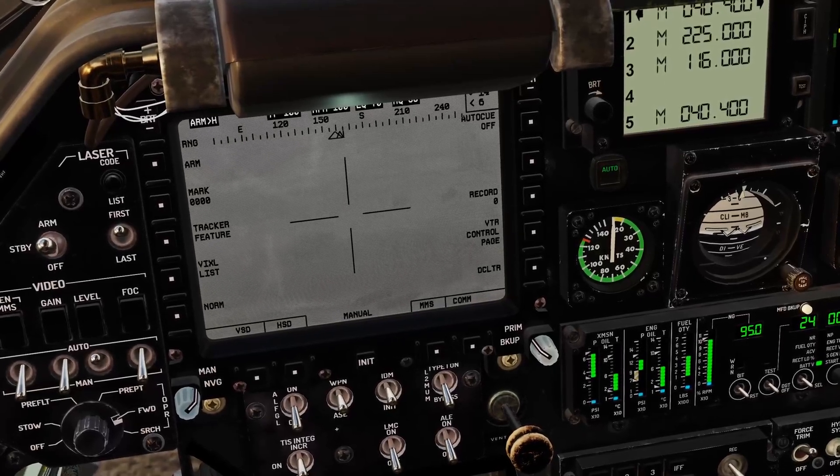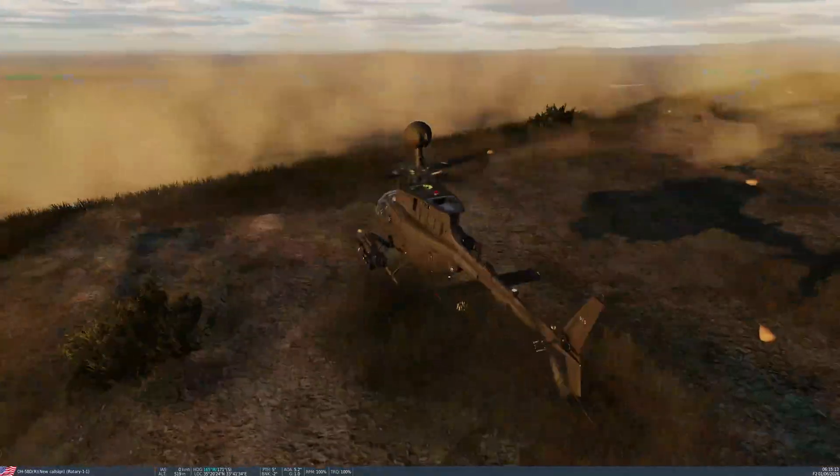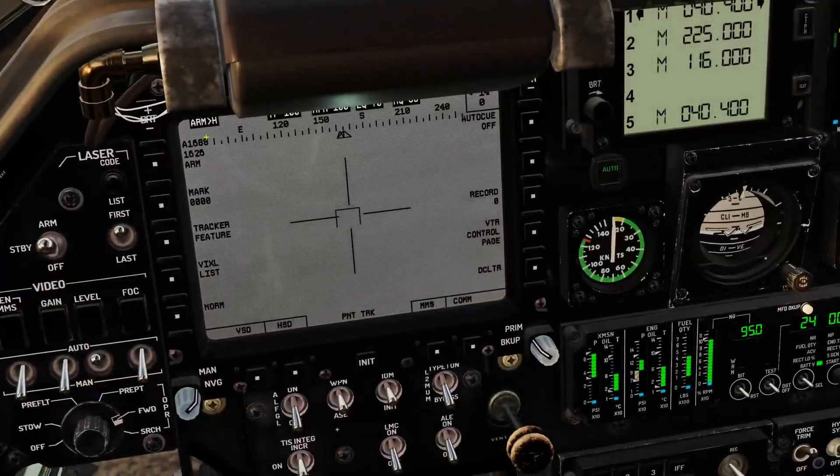We've got four rockets that we can use. We'll try and take out this one. We've got a point track on that. I'm just going to change this to the first one and then put a laser on it. Firing the laser.